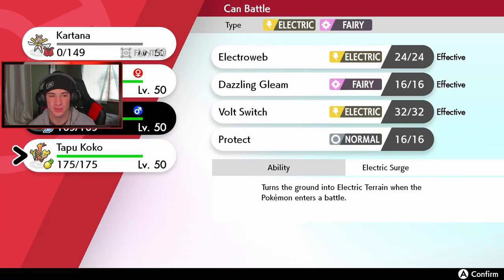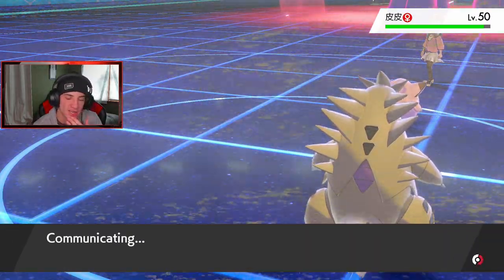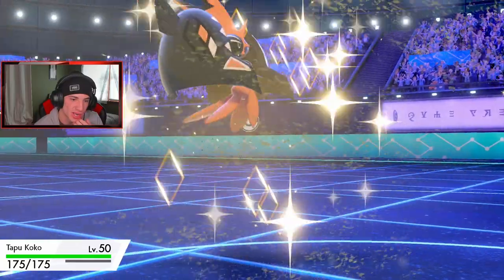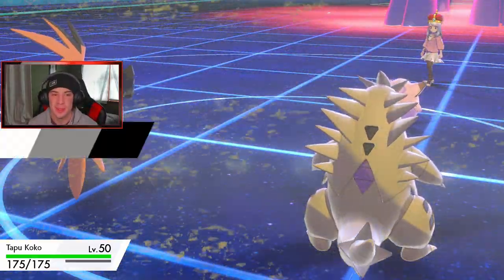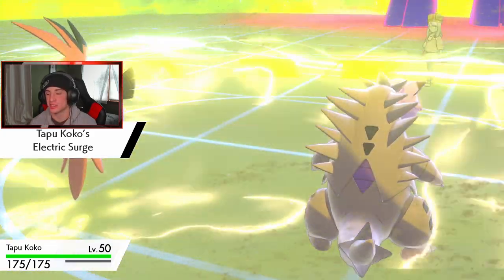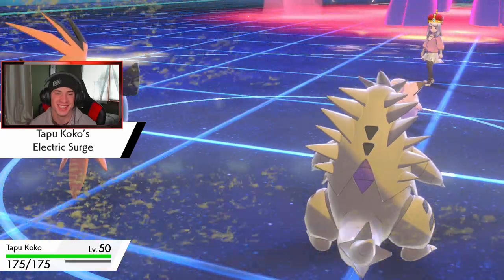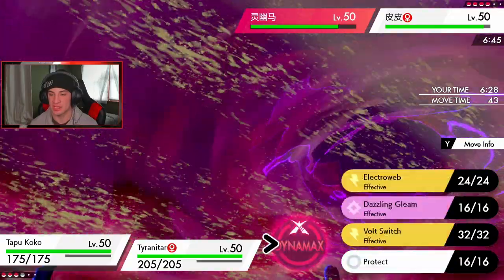Tapu Koko Beans! We have Dynamax T-Tar this turn. Get Koko out, start slowing these guys down, and save Lando. Dynamax T-Tar right now! I'll start dropping Electro Webs with Koko to slow them down, and drop big rocks left and right with T-Tar.